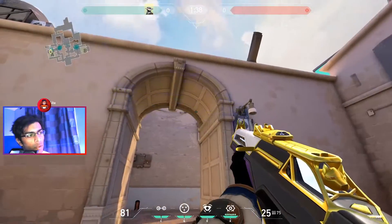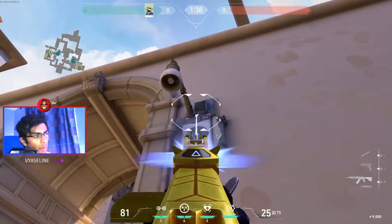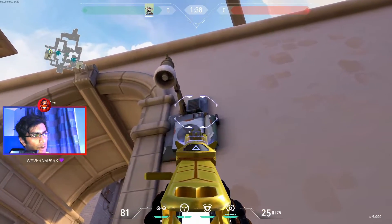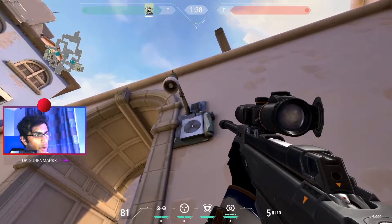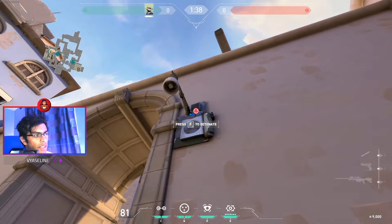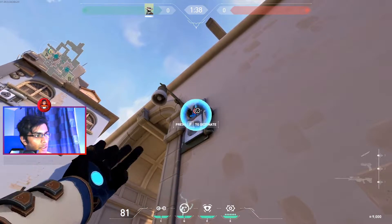First one-way smoke: Long A. We're going to one-way smoke this whole area right over here. Very easy to do — your goal is to aim for the bottom ledge of this box right here. You can stand anywhere, just put your crosshair on it and let it go. See that? Very easy.